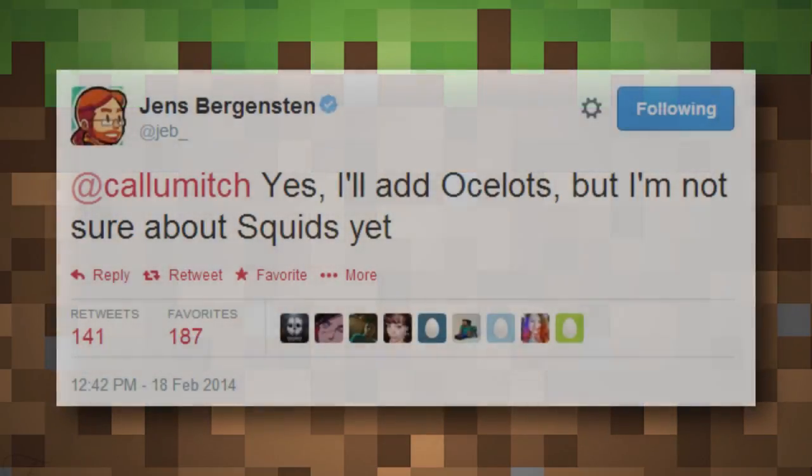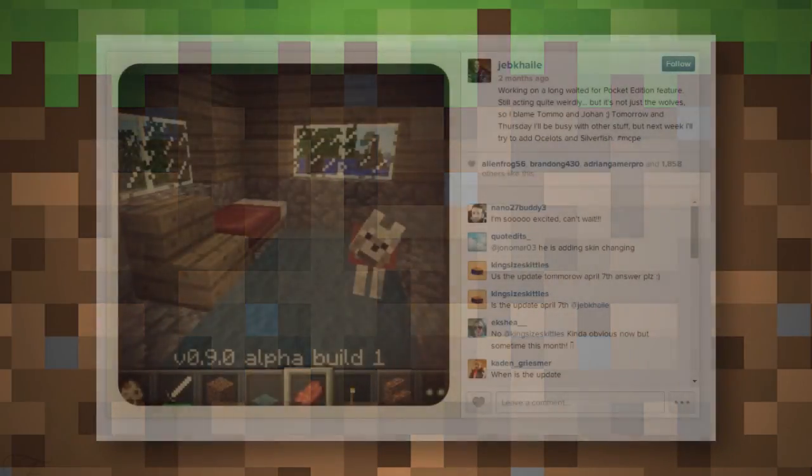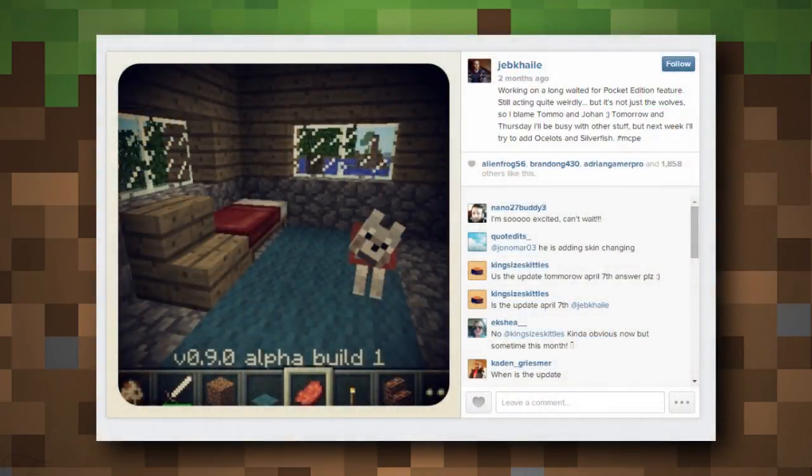We'll also get ocelots — Jeb tweeted yes he'll add ocelots but he's not sure about squids yet. We also have wolves, which are a neutral mob. Jeb put another Instagram picture up of a tamed wolf, so that means there will be taming. The wolf has a cute little collar, its head tilting to the side while he holds out meat, and it has an interface too. So you'll be able to have wolf companions, and there are presumably wolf packs out in the wild.